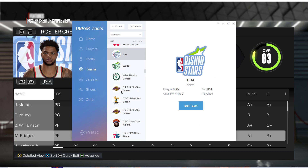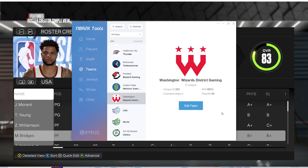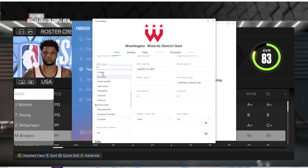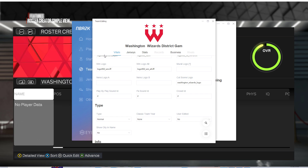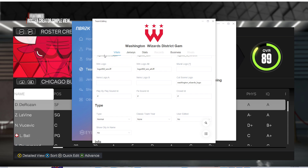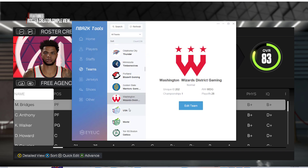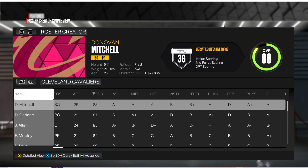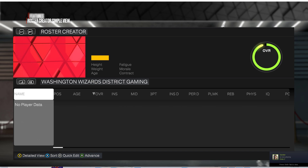Let's find another team. I could do one of these 2K League teams. I'll do the Washington Wizards District Gaming — go to edit, go down to team type, change it from E-League to normal. Let's see where they are. I don't know where they would be. Let's see if they come before all the NBA teams. I don't see them before the NBA teams. Oh, there they are. They just don't have any players. I passed over them a few times.